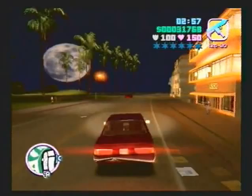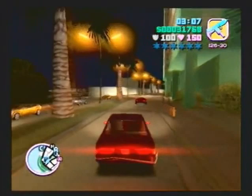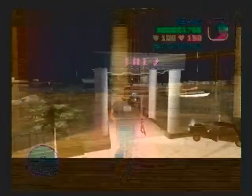Now that we have acquired that vehicle, we're going to start the legit mission and do it. I'm going to drive down Ocean Beach here - I'm actually showing you the way to get there now. Almost fell in the water there, but here it is - Guardian Angels. This is the part where we actually unlock the mini-island for this mission.